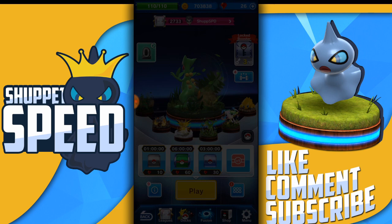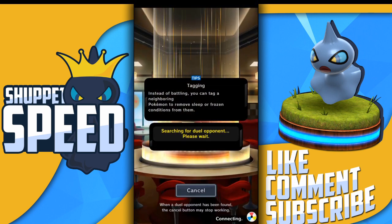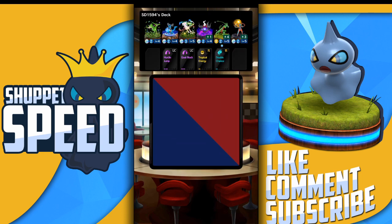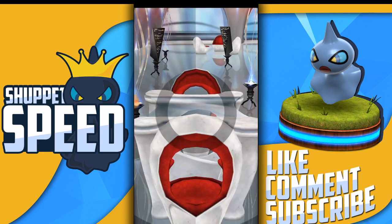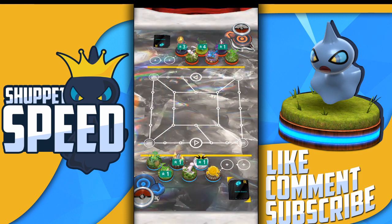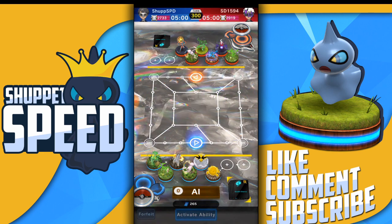Let's get into another match. When I'm picking who to battle, I wait to see who they put up — and I think Sceptile could be a good diversion. We're coming up against SD1594. He has a Virizion of his own, a Grovyle into Sceptile, a Mew, a Lucario, a Darkrai, and a Deoxys Attack form. This man has serious threats — that Grovyle is scary, Deoxys is scary.